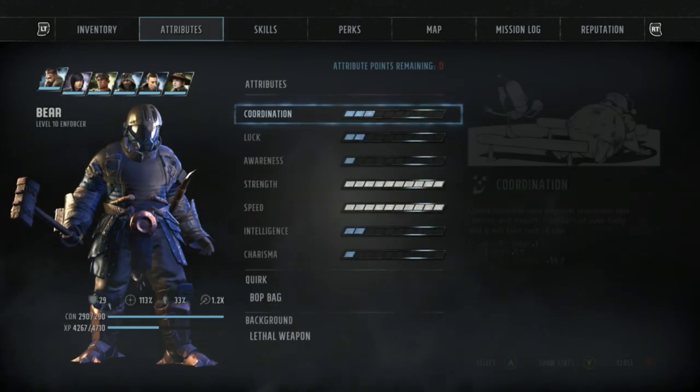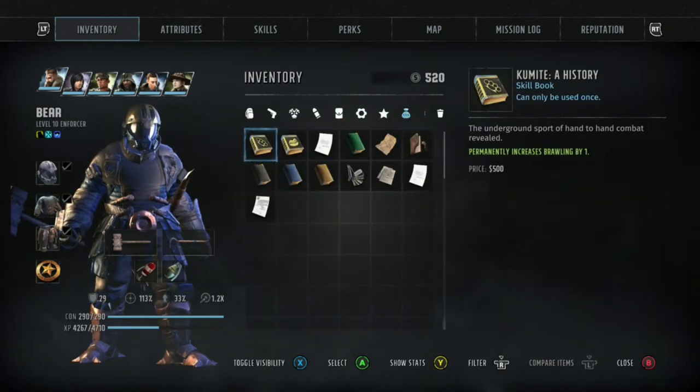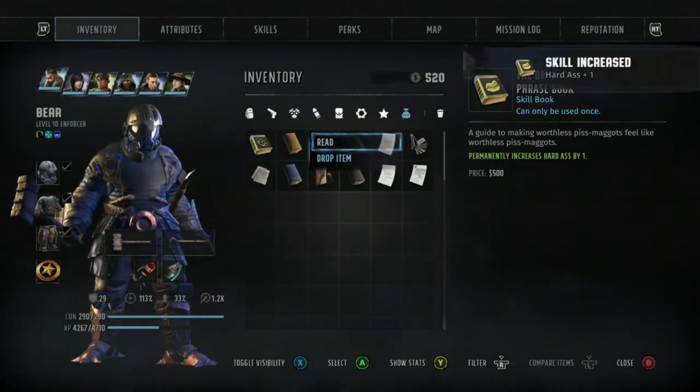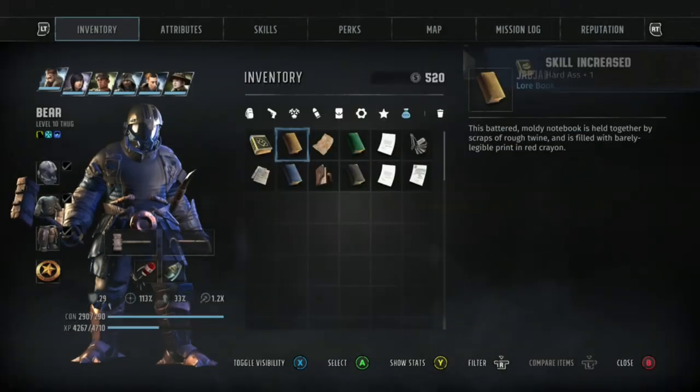We go back, we select the skill book, and we just read it. You see it still leaves the option to read — just keep hitting the read button until it brings up the following book.